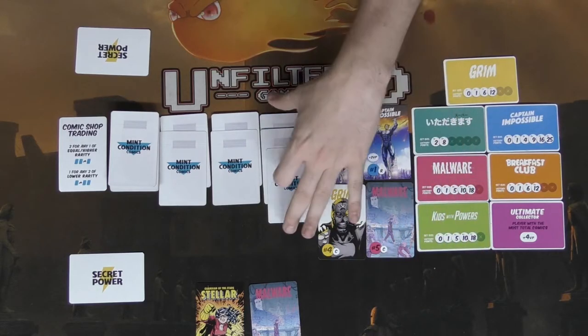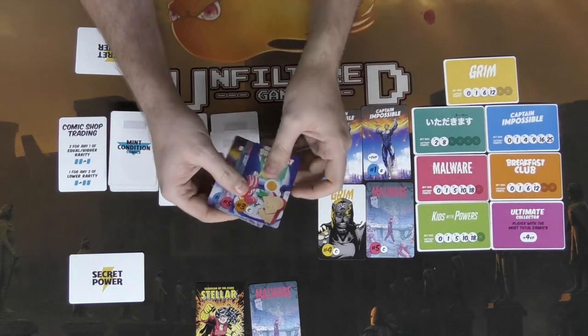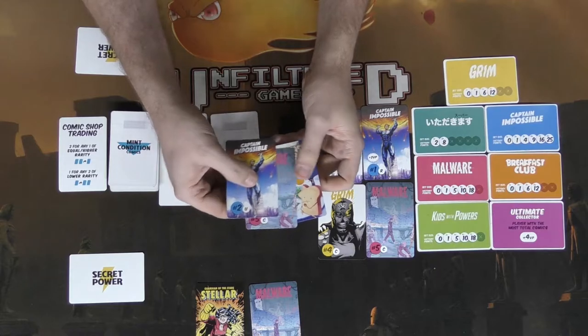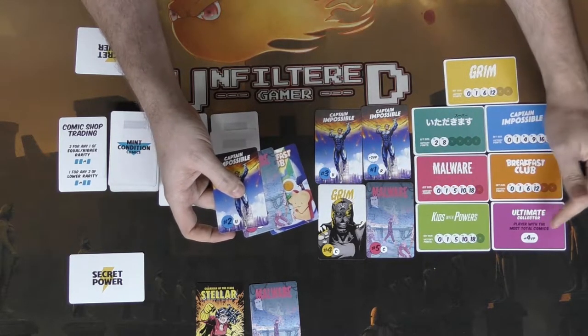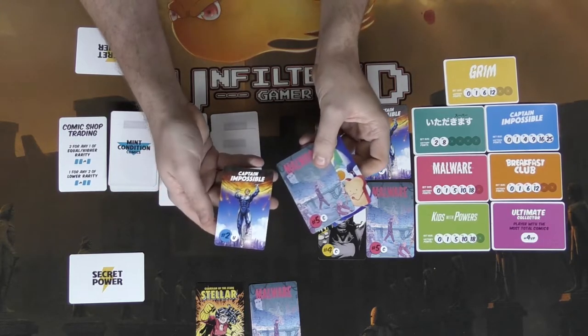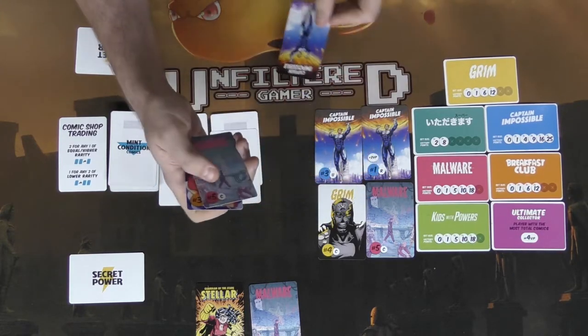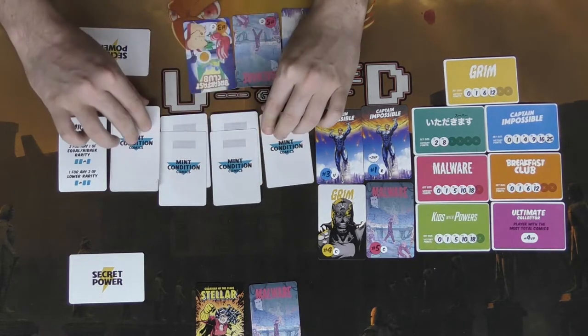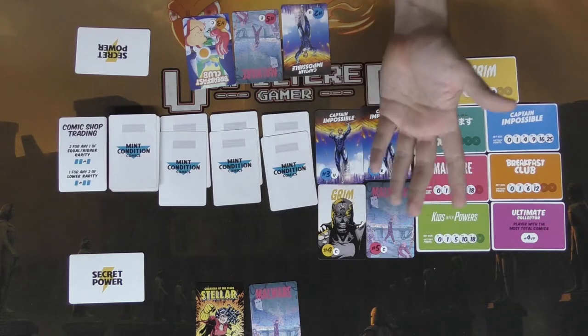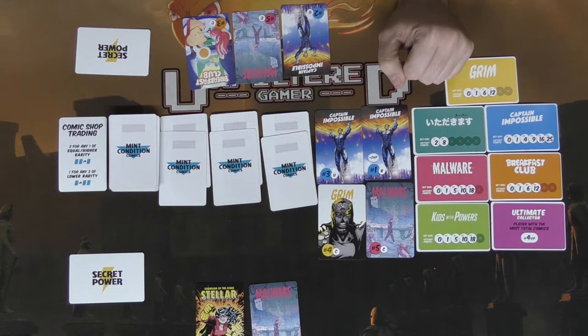The next player can trade from the shop or with another player, then looks at the cards in the stacks from the far right. It's actually three cards and you need the most at end of game to get four victory points. This player will take the stack with Captain Impossible, refill the stack, and arrange their comic collection. It just goes back and forth like that — pretty simple.